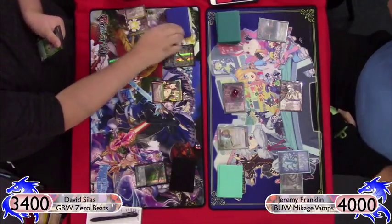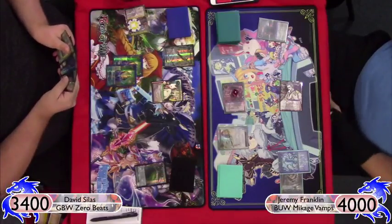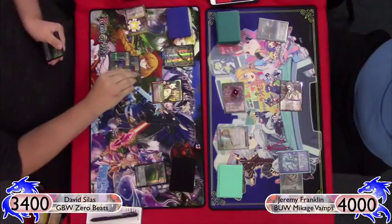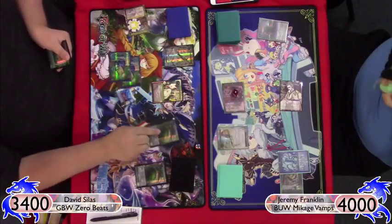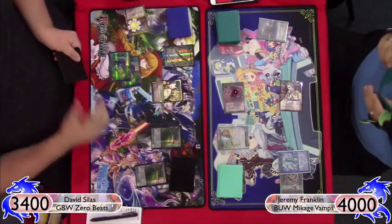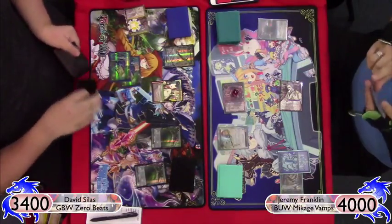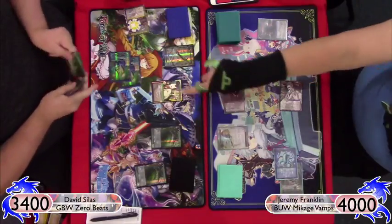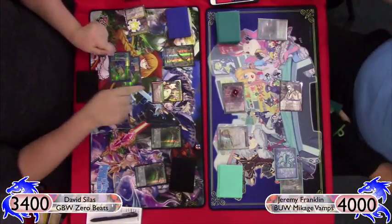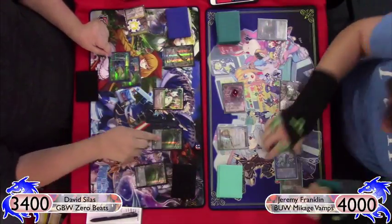He draws into what looks like a High Speed Dash or Seal of Wind and Light, gets his second stone, taps them both, plays Wind Secluded Refuge, draws a card, and passes. During my upkeep I ping his Tama for one with Mikage, then recover.